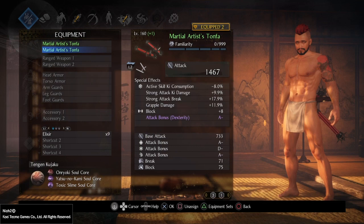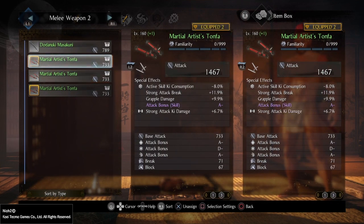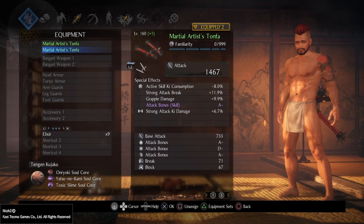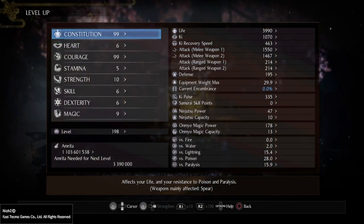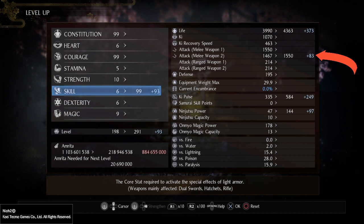Now I'm going to switch the bottom weapon to the roll with Skill on it. Everything else is basically the same — just that one stat is the main difference maker right here. Once again the stats are exactly the same; the only difference now is that the second weapon scales off of Skill. So let's see what happens when I put that to 99. As you can see, both weapons now have a 1550 attack rating.